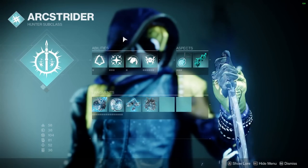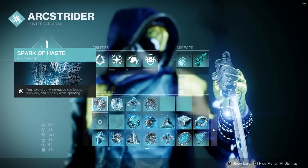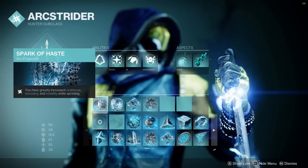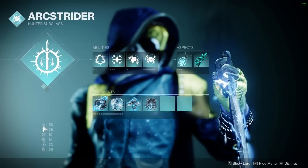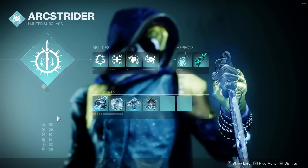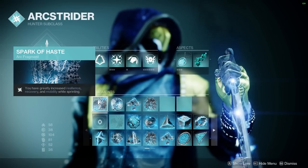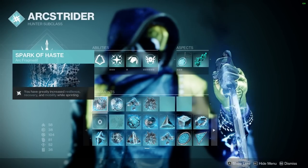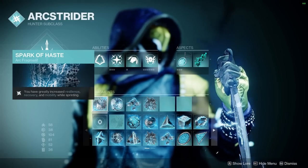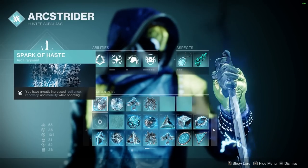For our Arc 3.0, we have a few different ways to get our dodge back even faster. The first is Spark of Haste, which gives greatly increased resilience, recovery, and mobility — that's plus 30 to all of those stats. So right here I'm at 50 mobility, but every time I have my shotgun out that goes up by 20 from the lightweight frame, putting us at 70. Every time I'm sprinting for about half a second, my Spark of Haste will turn on giving me 30 more. So I am at max mobility without actually having to have the max mobility stat. I'd rather just have full recovery all the time.